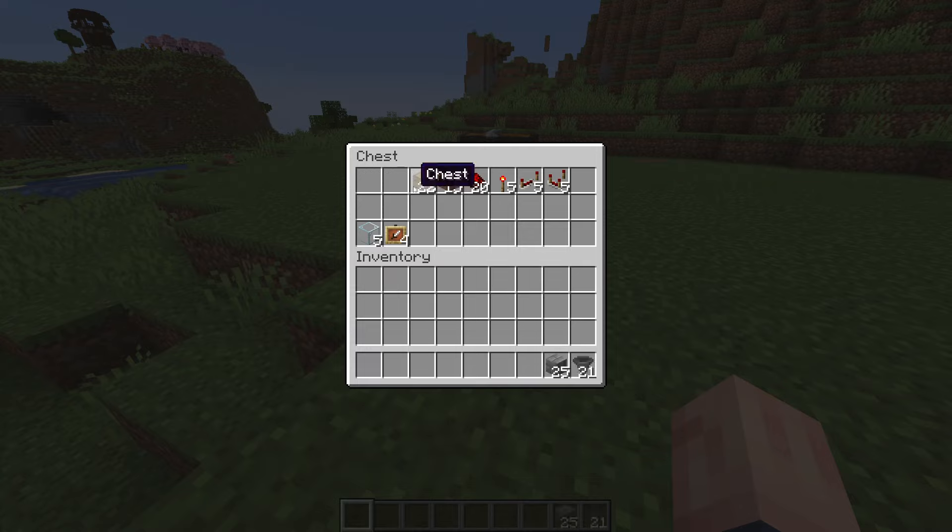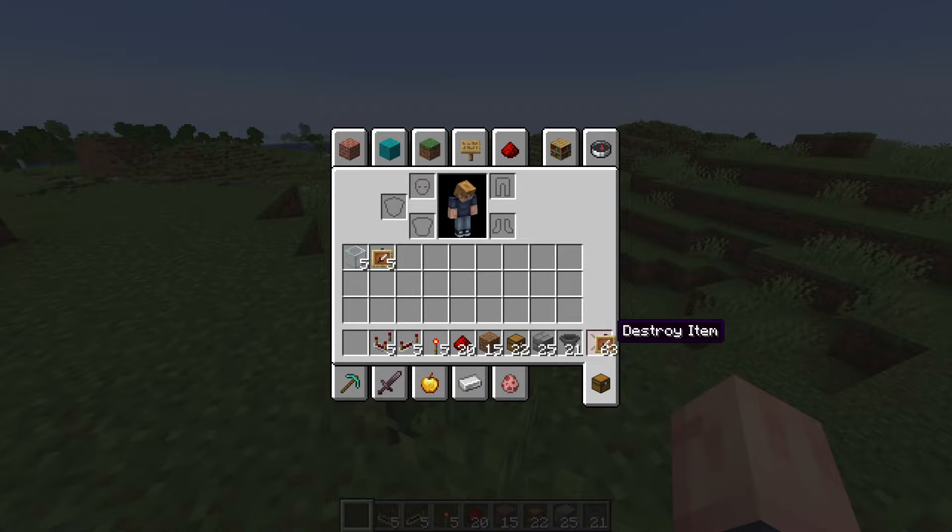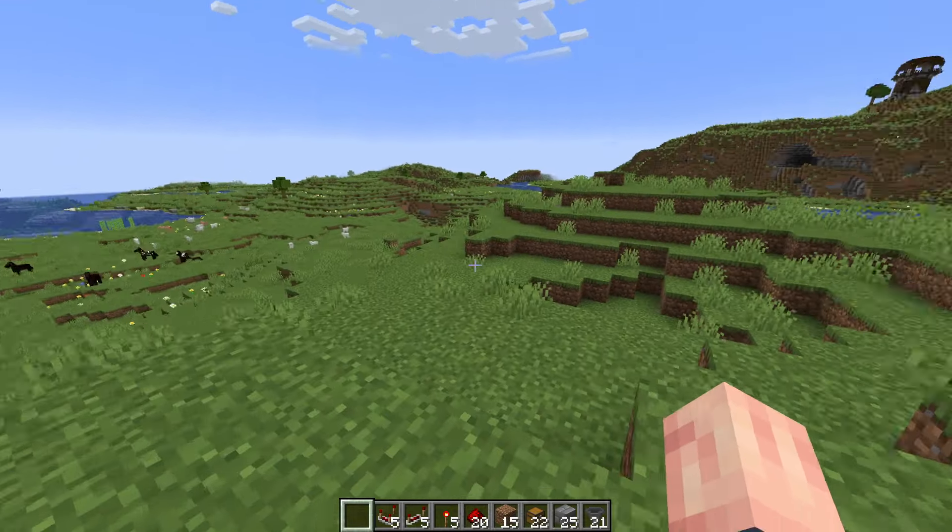We have hoppers, building blocks, chests, temporary blocks that we named with an anvil, redstone, redstone torches, repeaters, and comparators. You can also optionally have glass, item frames, stuff like that — you don't need to have this. It's just if you want to make the storage system look a little prettier.